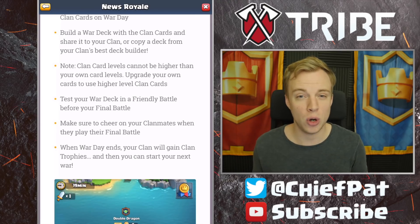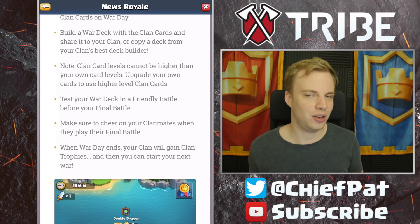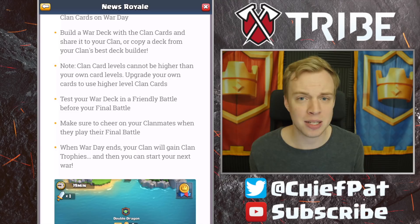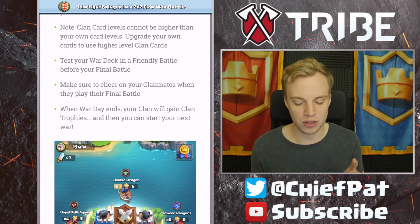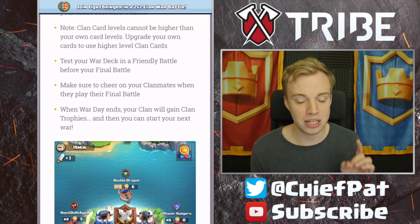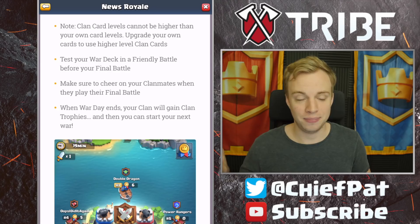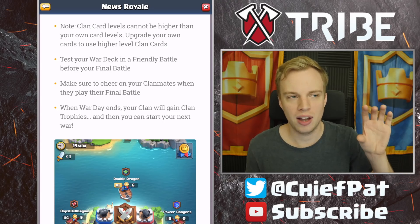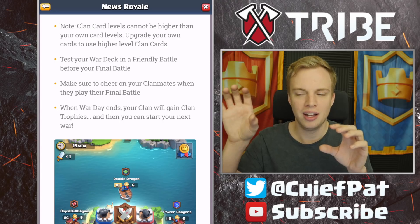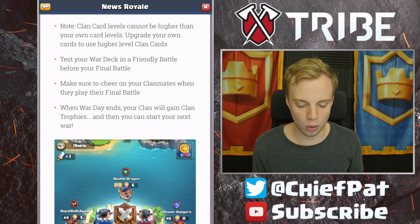You build your war deck with clan cards and can share it to your clan, or copy a deck from your clan's best deck builder. You can actually copy and paste decks inside of clan chat now, which is really cool. You'll all be operating from the same card pool — someone can make a good deck and paste it into chat for everyone to use. Also, clan card levels cannot be higher than your own card levels. If you have a level 4 Royal Giant and the clan card is level 7, you're still only going to use that level 4.